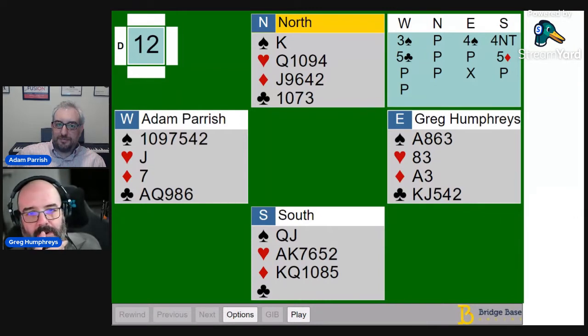I was thinking this guy clearly has red suits, he's going to bid one of them, and we're going to get our sweet plus — 200, I think, since north-south are vulnerable on board 12.